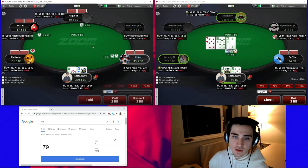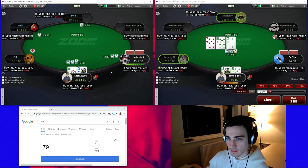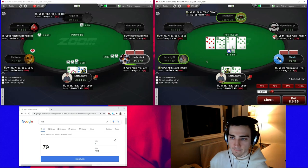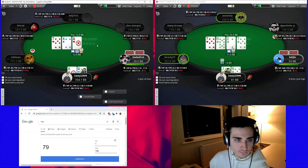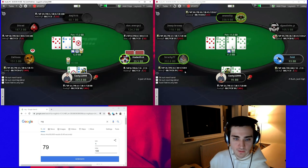Jacks is even better than aces there because we block queen-jack — we block two combos of queen-jack. Queen-jack is normally one of the hands he's going to be leading — along with some two pairs. Full houses are unlikely because there are two eights and a nine on the board already. We're going to have some sevens and some flushes here. Thinking about whether we want to overbet — he would check back some ten-x and seven-x. Overbetting seems reasonable so we're going to do it. Then ace-queen gets three-bet against a short stack — all we're thinking about is getting the money in.